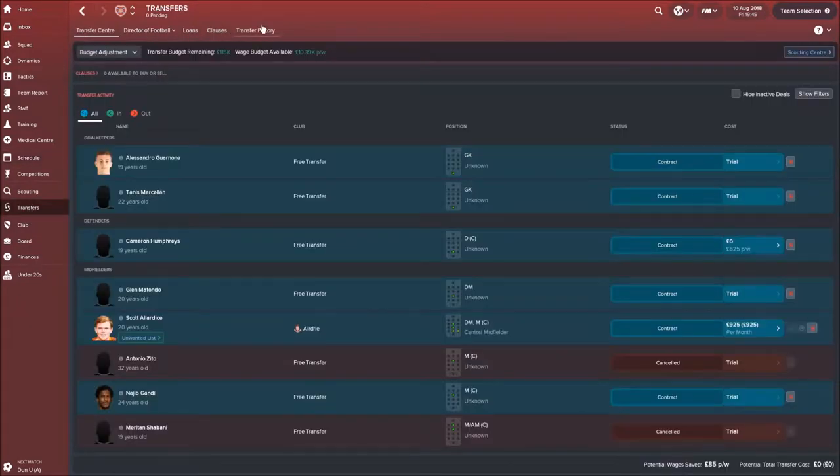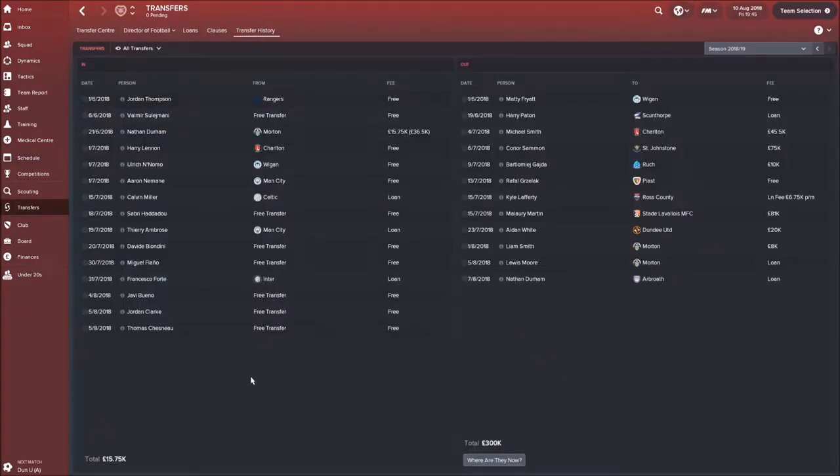Let's quickly run through the transfers. This has been the most intense and longest transfer period I've ever done, simply with the amount of trials. I think I showed you that Mallory Martin was out. Aidan White has gone to Dundee United, so he will be making a return - a bit of a fierce rivalry. Morton signed Leon Smith from us and Lewis Moore on loan, and Nathan Duren's gone on loan to Abroaf.